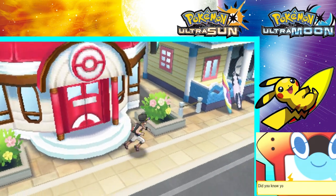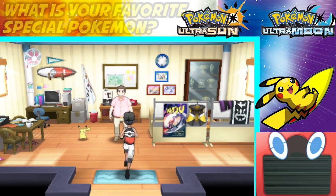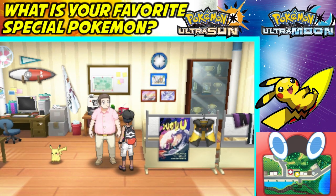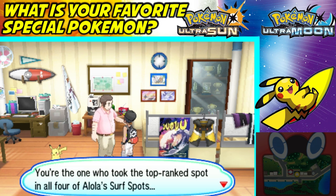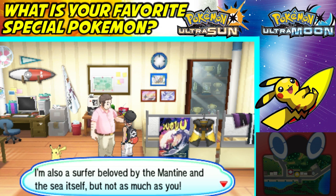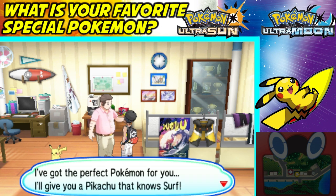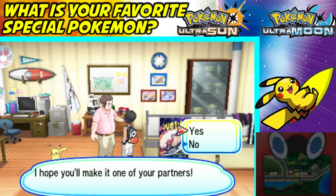We are now in Heahea City on the second island. We want to talk to this young man with the pink shirt. He says: 'I've heard about you, kid — you're the one who took the top-ranked spot in all four of Alola's surf spots. Congratulations. They call me the boss. I'm also a surfer beloved by the Mantine and the sea itself, but not as much as you. I've got the perfect Pokemon for you — I'll give you a Pikachu that knows Surf.'